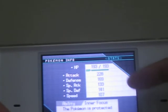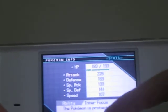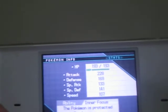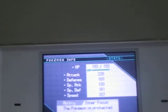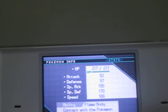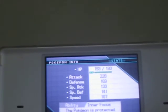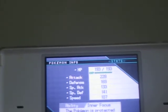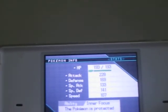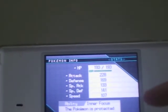And last of all, Druddigon — I trained its Attack and Defense and I gave it Aqua Jet. If you let Fraxure learn Aqua Jet, but if it progresses on to Haxorus, the Attack is much higher, and Aqua Jet is quite a good move.